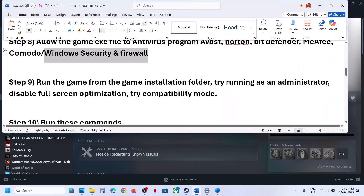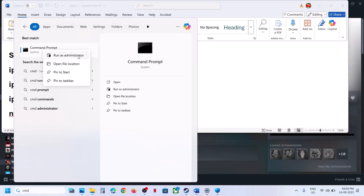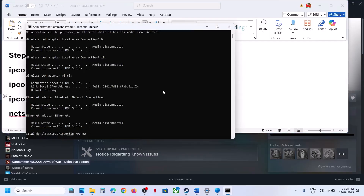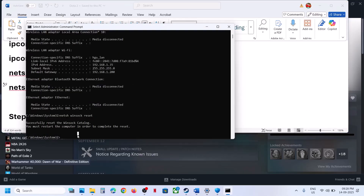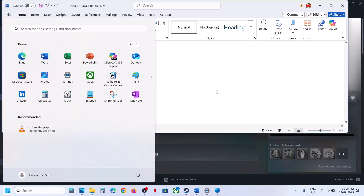The next step is to run some commands — all commands are provided in the video description. Type 'cmd' in the Windows search box, right-click Command Prompt, and run it as administrator. Click Yes. Then copy and paste the commands one by one from the video description, hitting Enter after each one. Once all commands are done, restart your computer and check.